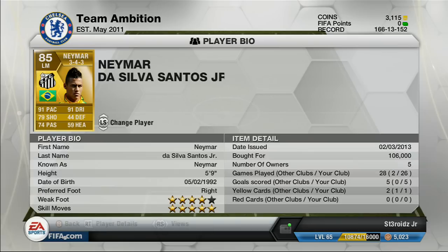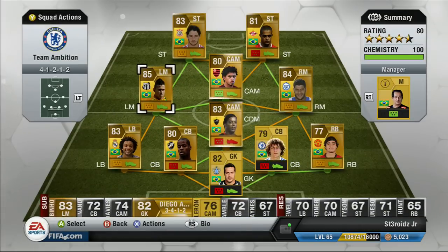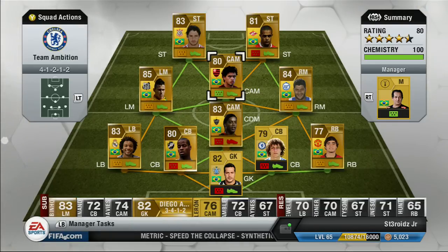Next we got the King himself, Neymar. 91 pace, 91 dribbling — he's a beast. Bought him for 106k. I mean, I overpaid for him, but it's whatever. You've got to get him if you have a Brazil squad.